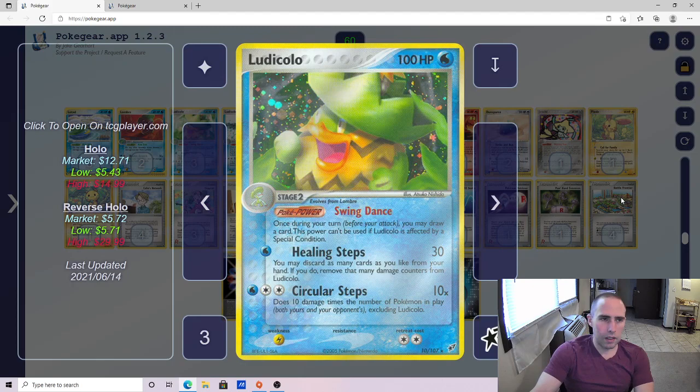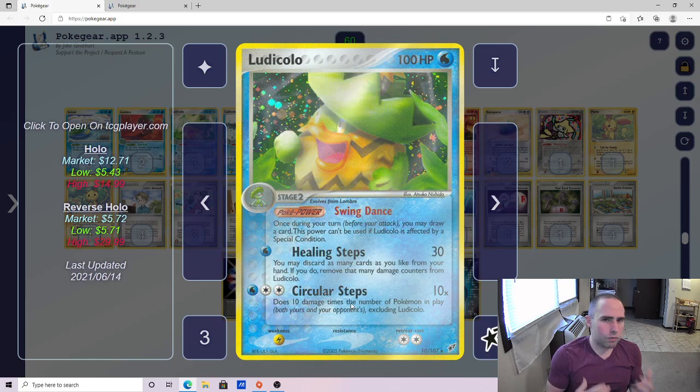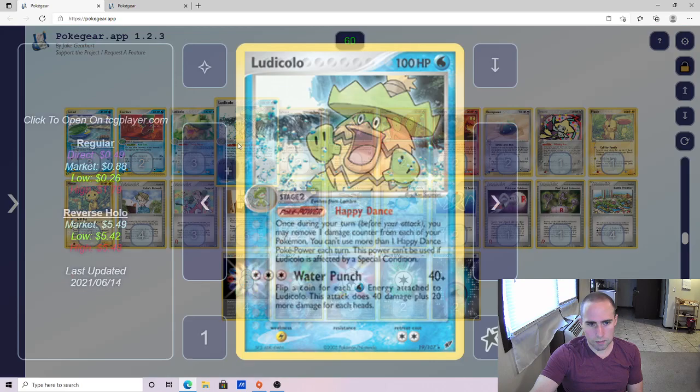We play three copies of Ludicolo. Not only is this going to be our main attacker, but also a big part in setting up that Ludicolo-Makargo combo. Your main attack is going to be Circular Steps. The upside is that you're going to be able to hit for a ton of damage and it can take advantage of Scramble. The downside is your opponent has a lot of control over how much damage you do — at most you're hitting for 50 with your bench plus 60 on their active, then take 10 off for Double Rainbow. So your opponent can keep you at 50 damage depending on how much they fill their bench.